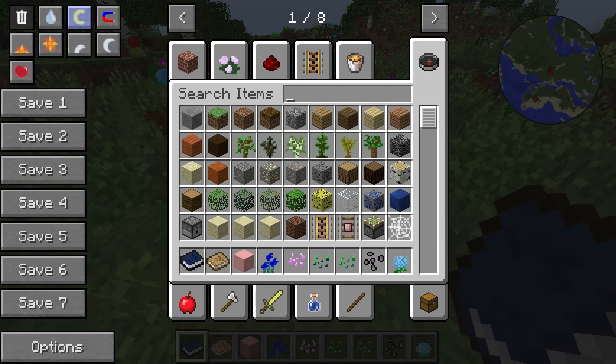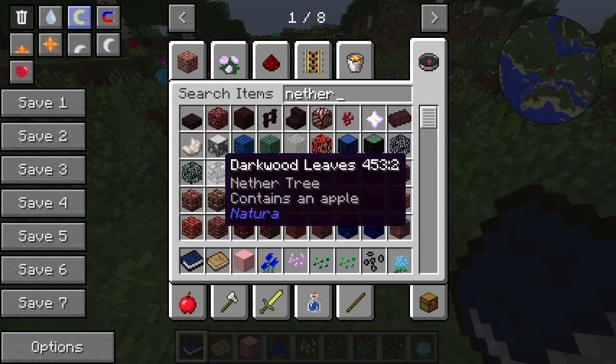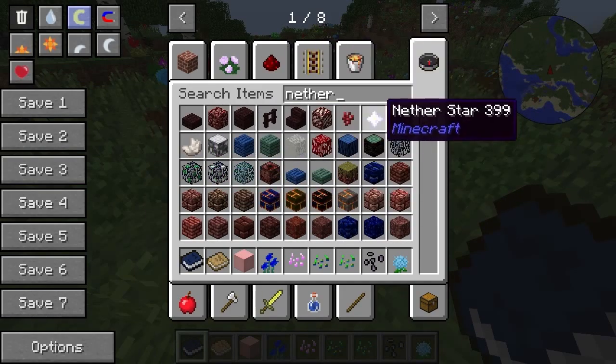Basically put nine pork chops in a square and you get the compact pork chop. You also just need a nether star.